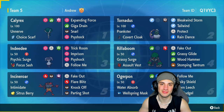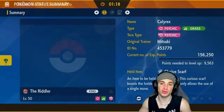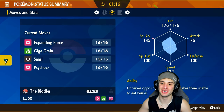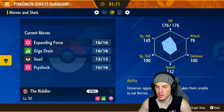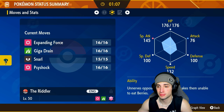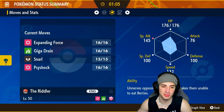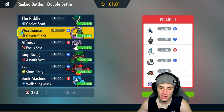Before we get started with match number one, I want to check out Calyrex's stats. It's rocking a decent Special Attack with decent Speed — and we have the Choice Scarf for speed anyway. Its defenses are both 100, and HP is 176. This Pokemon is just solid all around.